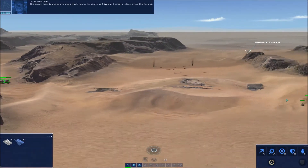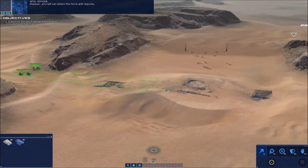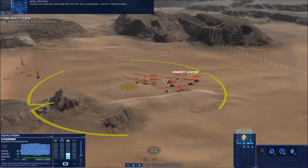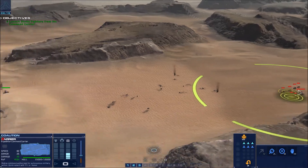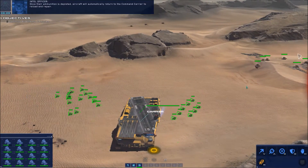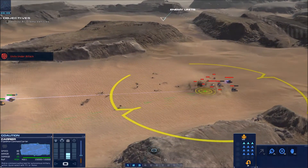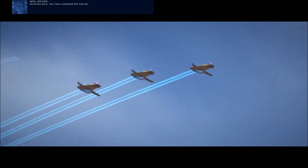The enemy has deployed a mixed attack force — no single unit type will excel at destroying this target. However, aircraft can attack this force with impunity. Select the command carrier to launch aircraft. Launch aircraft by selecting the carrier and clicking the launch ability button, then left click a target location to launch. While deployed, aircraft can be selected and issued commands just like other vehicles. Once their ammunition is depleted, aircraft will automatically return to the command carrier to reload and repair. Excellent — you have completed the tutorial!